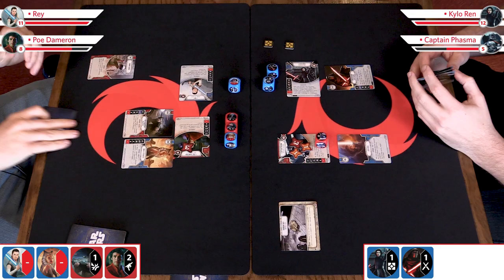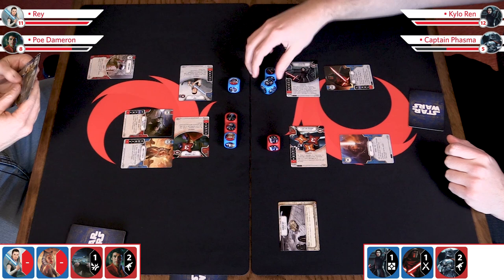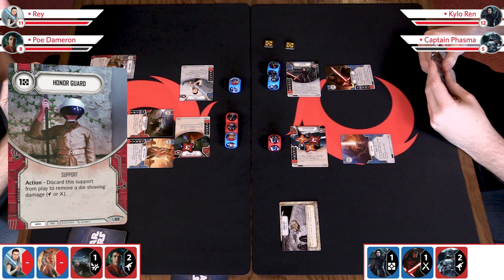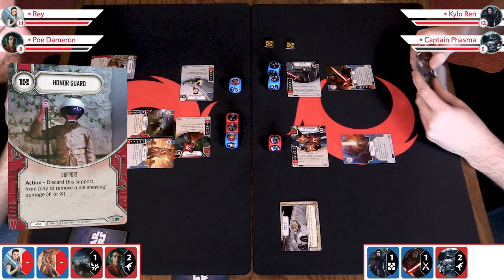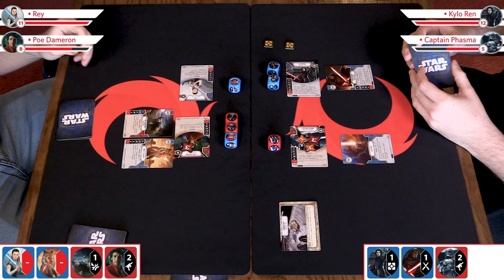Over to you, Zach. I could have resolved that disrupt and taken a resource, but you're rich. I'm going to go ahead and roll Captain Phasma in, just in case you have some way of doing damage to her in the near future. That's two damage showing. I've got that Honor Guard sitting there. I'm going to take an action and use it — the Honor Guard says: discard this support to remove a die showing damage. So I'm going to discard this to remove that die. Phasma's die is gone.